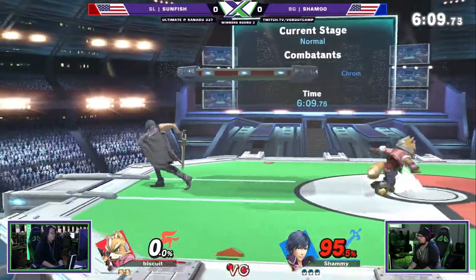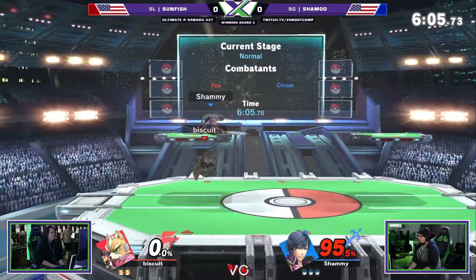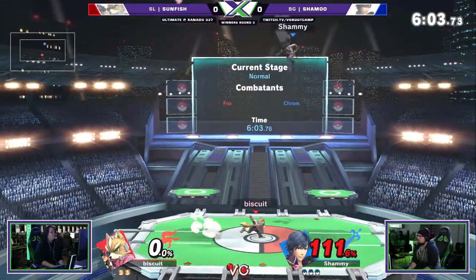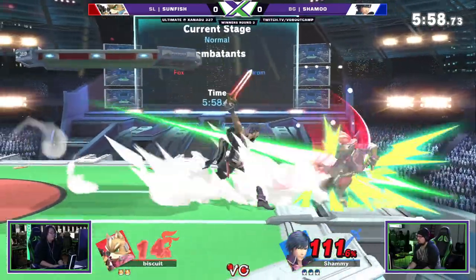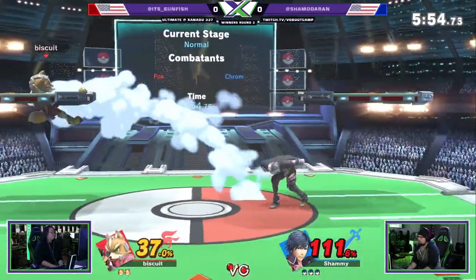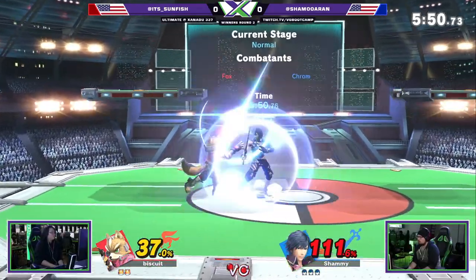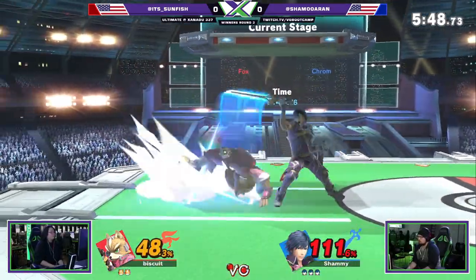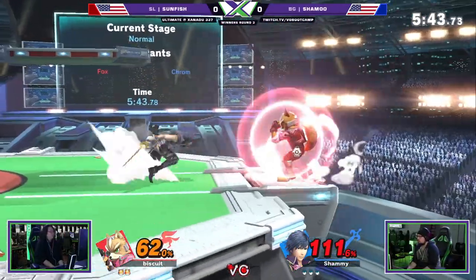He needs to get Chrom to about 100 for Nair upsmash to kill him. He's letting the upsmash rip a bit too late and he's kind of just pulling the trigger — he's getting a lot of damage. Yeah, he's getting really antsy right now.